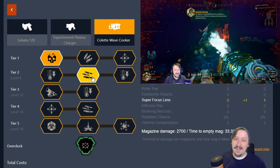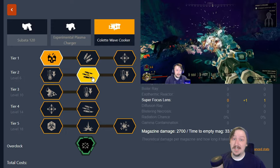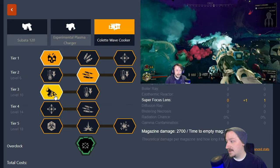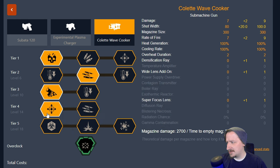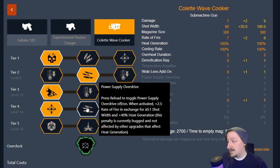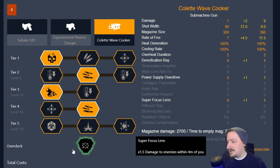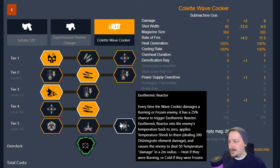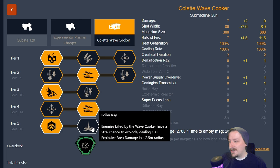In tier two, I like going with the larger power supply for more damage per second when enemies are close — I can still take out acid spitters and web spitters quickly at longer ranges too. In tier three, I like going with the ray to slow enemies down so they're less likely to hit me at close range. In tier four, both options are good — wide lens works well for clearing jellyfish, but I like the narrow lens power supply overdrive for an even higher rate of fire and potentially more damage per second. In tier five, since I'm usually taking this with the sludge pump or cryo cannon, I'll take the contagion transmitter for more damage if using neurotoxin grenades or the sludge pump, or the boiler ray with the cryo cannon to make enemies explode and deal damage to others.